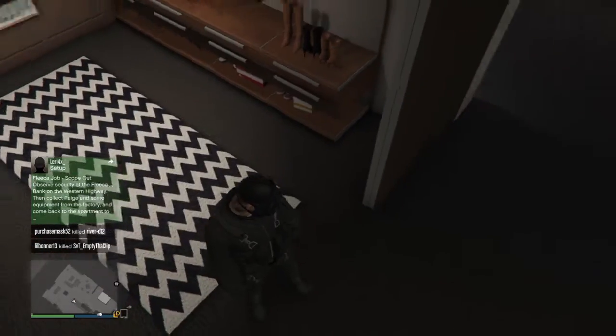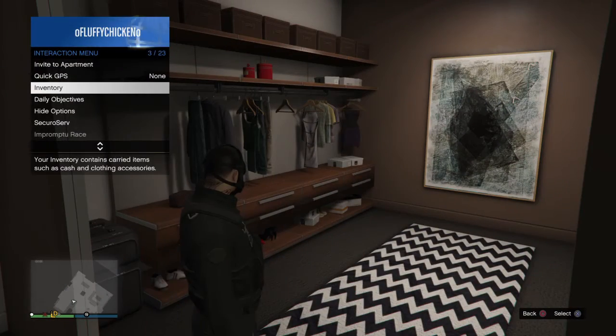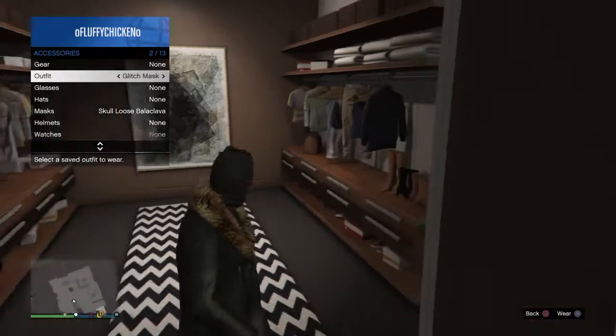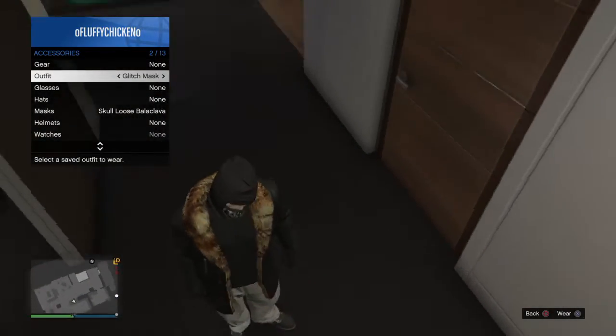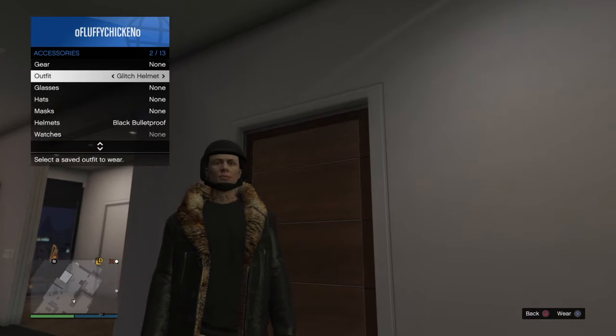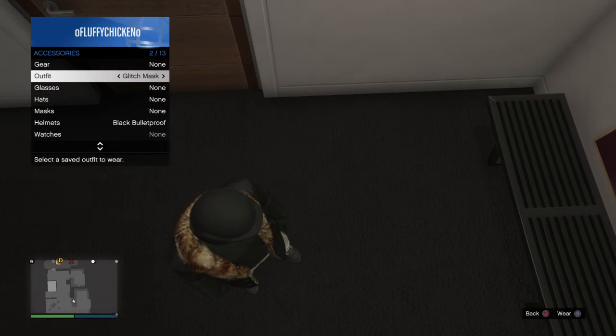And this — I made Thatcher already from Rainbow Six Siege. So what you want to do for this glitch video is get a helmet and mask, whatever, and get them each in separate outfits. I already have them set up, preset. This one is glitch mask, skull loose balaclava, and we have the black bulletproof helmet. Same exact outfit and everything.